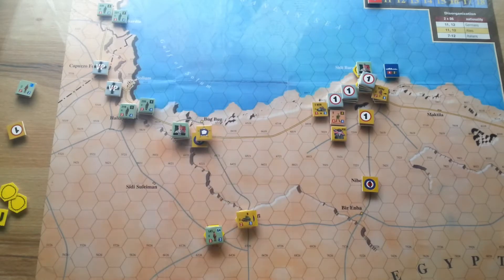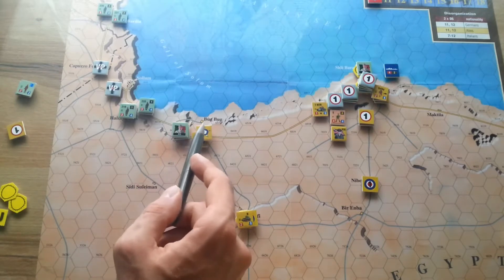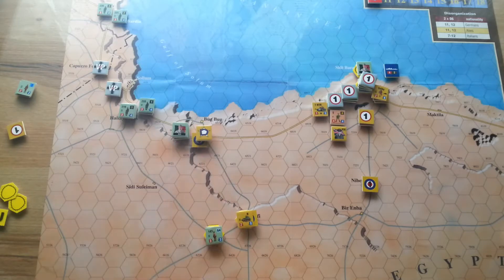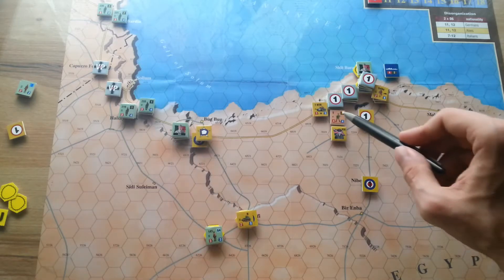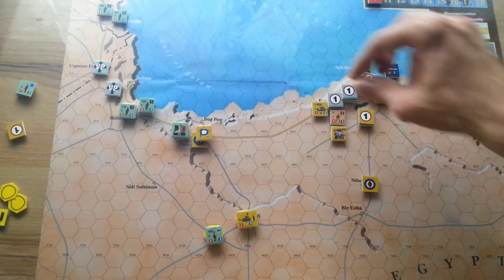I rolled 11 — that means Allied forces are disorganized. I'll mark them as disorganized. They will have some problems attacking forward next turn, but the most important thing now is to hold this position and attack later.